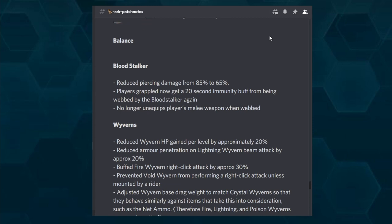Starting with the balance patches: the Blood Stalker has reduced piercing damage from 85% to 65%. Players who are grappled now get a 60-second immunity buff from being webbed by the Blood Stalker again. That's a good change — you can't simply keep people webbed repeatedly. Especially in PvP it was a bit unfair; people need a chance to get away or counter the attack. When webbed, you also no longer unequip your melee weapon, so I wonder if you can now attack the Blood Stalker while webbed.